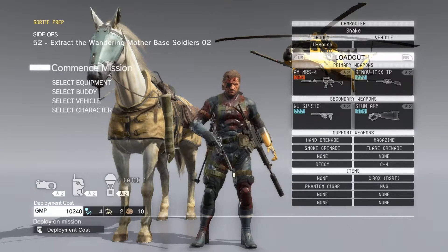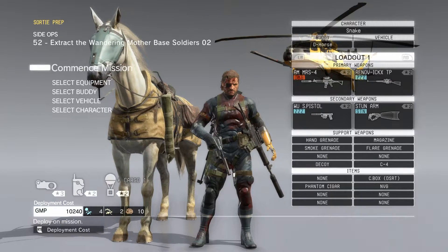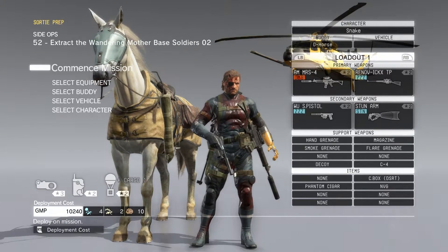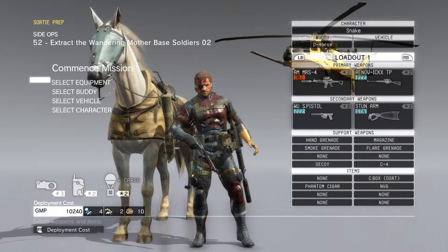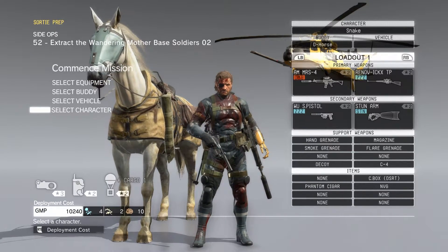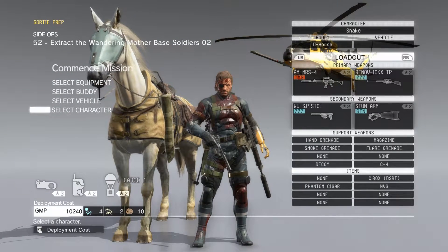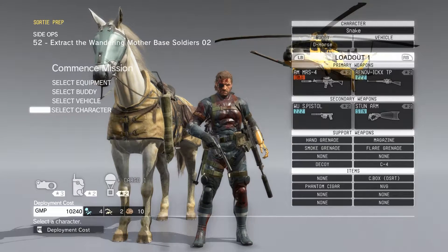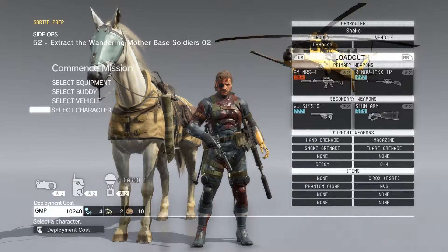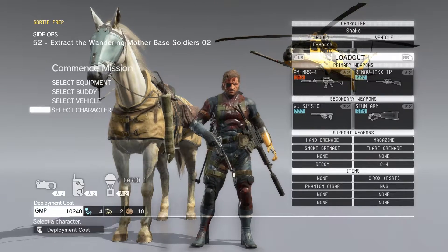What is up guys, Prophet Beale here, going to take you through another quick tip for Metal Gear Solid 5. Today we're going to talk about the character select. Now, we all love Snake — Snake, Big Boss, Venom Snake, whatever we're going to call them.